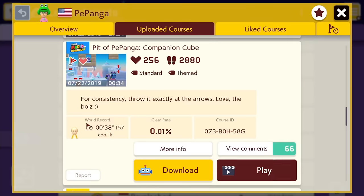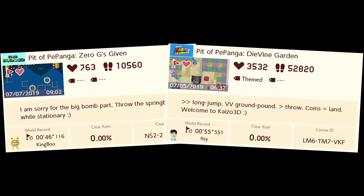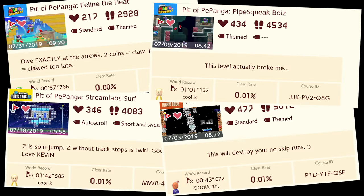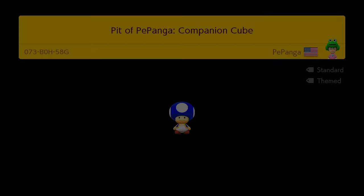I've compiled what I think are panga's three hardest levels, based on their clear rates, popular opinion, and technicality. All of these levels have clear rates of 0.01% and 0.00%. Note that I have beaten all of his levels with these clear rates, but these are what I think are his hardest based on this criteria.